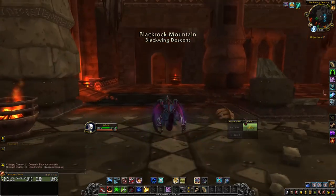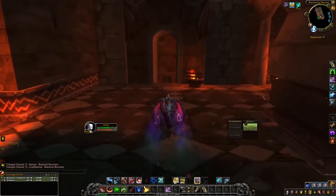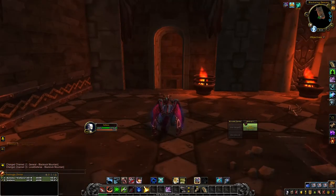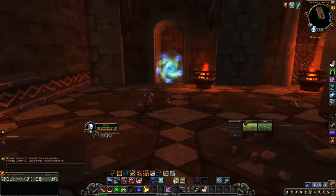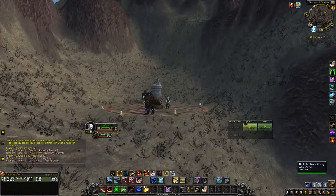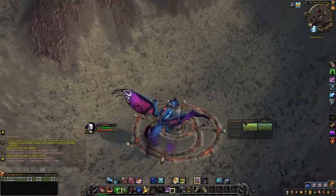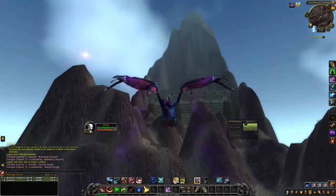I have noticed that this ended up being kind of glitchy for me because I've actually done this a couple of times where it takes a second for the raid entrance to actually appear, and then once it does you go in and it teleports you somewhere completely different. If you end up getting teleported all the way down here, just fly back up to the mountain and try entering the instance again. The second time always seems to work for me, so hopefully you don't have this issue, but if you do just try again.